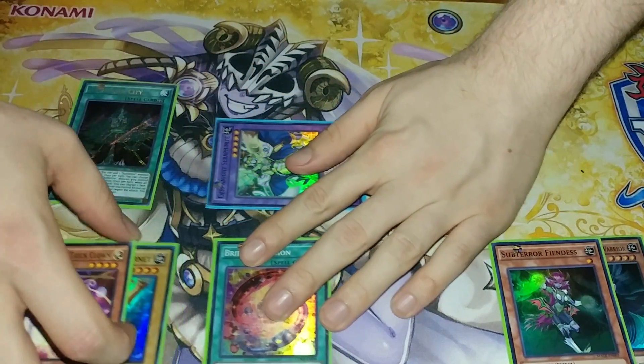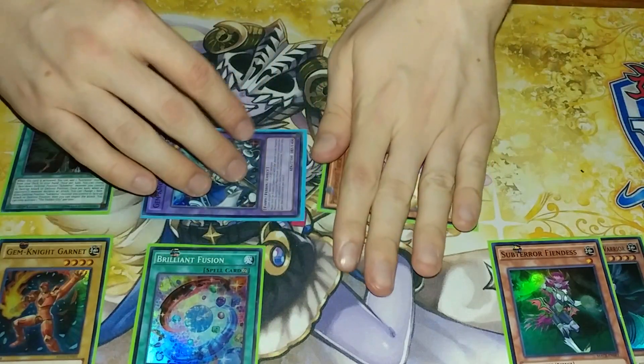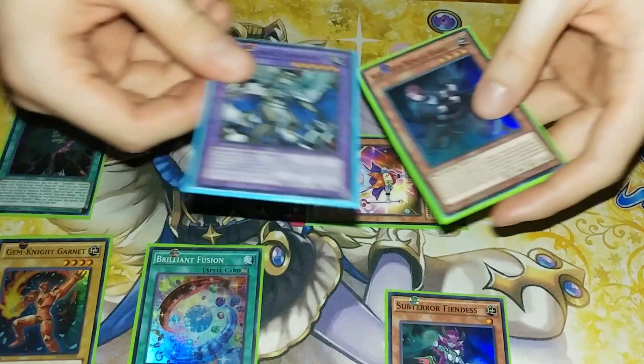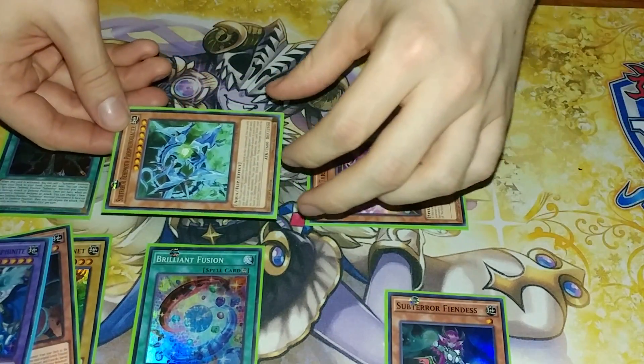That's going to activate Trick Clown's graveyard effect to special summon itself, so you take 1000 damage. From there you're going to use your extra normal summon on Subterror Nemesis Warrior and use its effect to get rid of Seraphonite and itself to special summon a Subterror Behemoth Glacier.